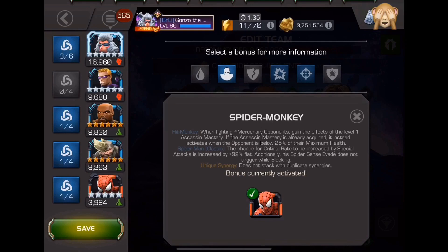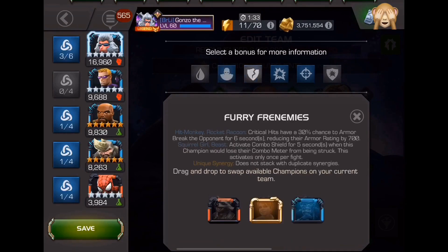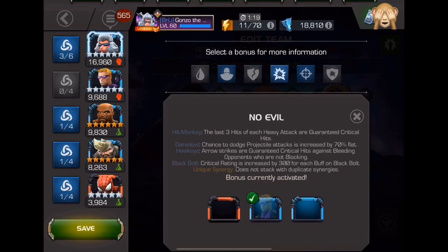Spider-Man will also no longer evade while you're blocking, which can get annoying — cool to have if you plan on using Spider-Man or if he gets buffed. The next synergy is 'Furry Frenemies' with Rocket Raccoon, Squirrel Girl, and Beast. With Hit Monkey and Rocket, your critical hits have a 30% chance to armor break the opponent for six seconds, reducing their armor rating by 700. With Squirrel Girl and Beast, you activate a combo shield for five seconds when the champion would lose their combo meter from being struck — this activates only once per fight.